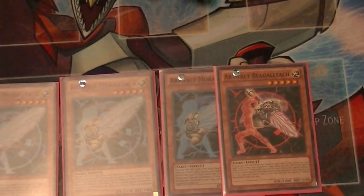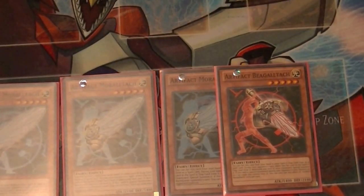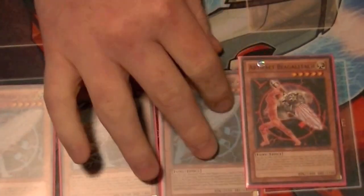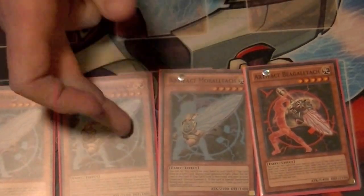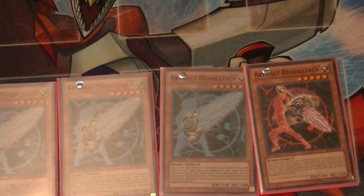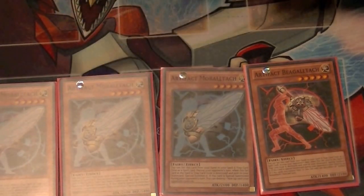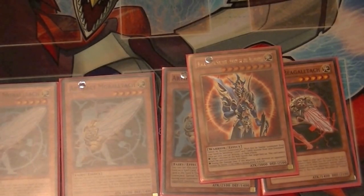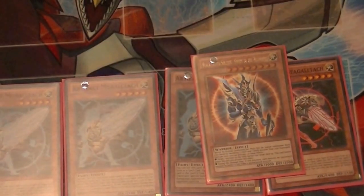And just one Beagletech. I've actually found that the one Beagletech is pretty cool because you can Sanctum it, pop a Moraltech, and then have a defense and an attack position level five and go into Pleiades or Volcasaurus, or make a level seven synchro with it. And the last light monster is BLS — having a balance of lights and darks makes the BLS option really good in this deck.